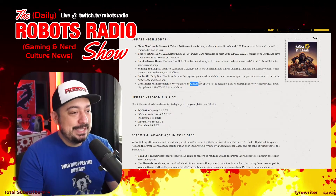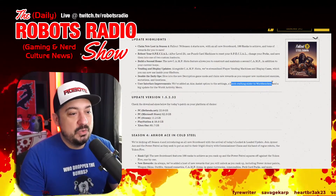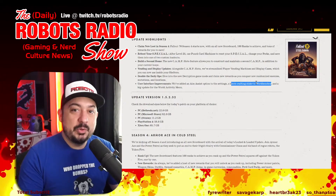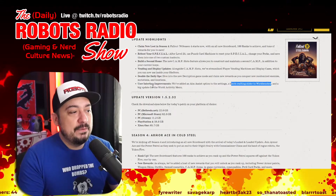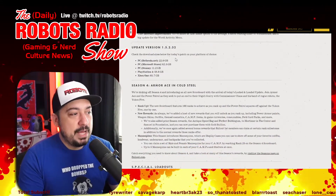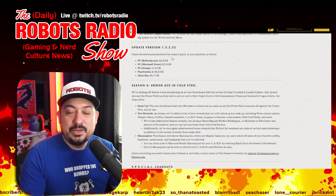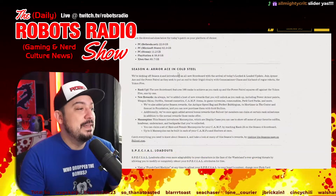User interface improvements: we've added aim assist for controller players, a batch crafting slider to workbenches so you can craft multiple things at once, and a big update for the world activity menu. This update is available on all platforms and is very large, so make sure you have enough space and time to download it.